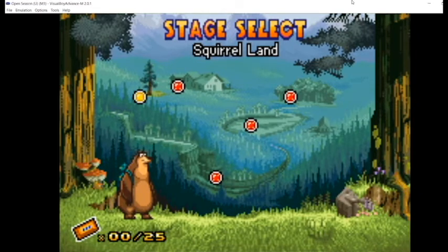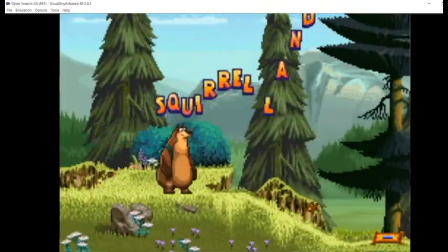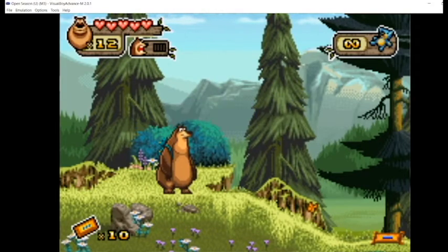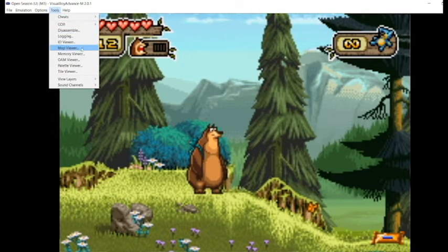What's up guys, I'm going to be showing you how to do memory hacking on GBA games using Visual Boy Advance. The game that we'll be doing is Open Season - a game that I've been speedrunning lately. Let's get to it and hop into a level.